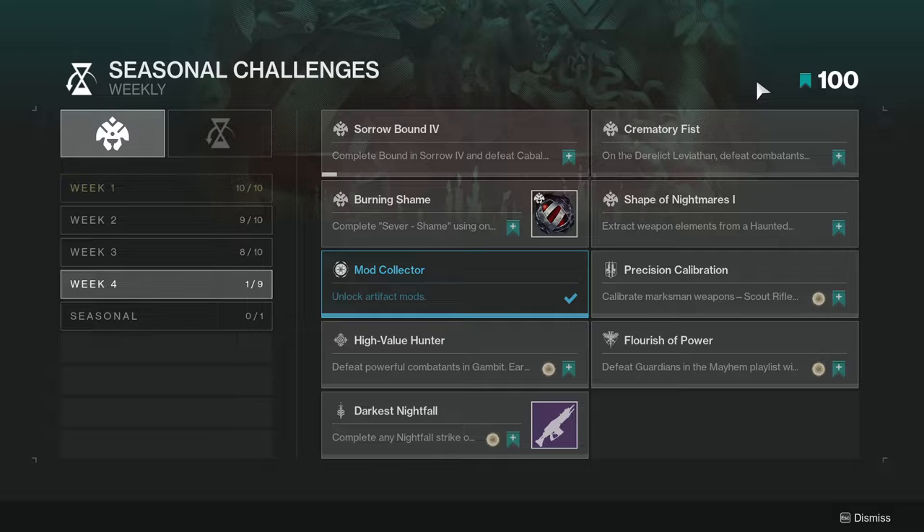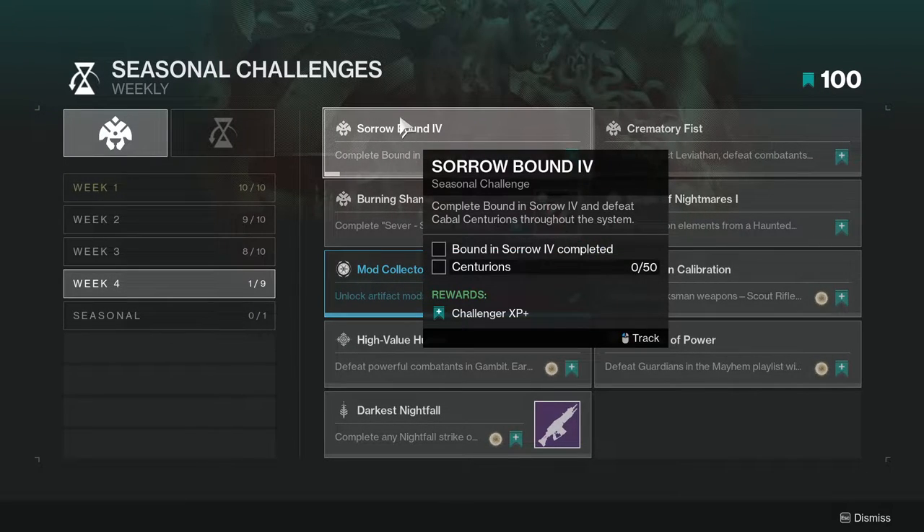So first and foremost, we're going to be looking at Sorrowbound 4 — complete Bound in Sorrow 4 and defeat Cabal Centurions throughout the system. This one's not going to be too hard, especially if you combine it with other things.